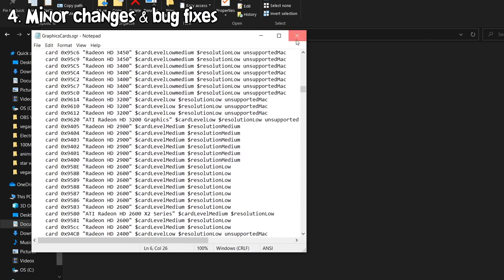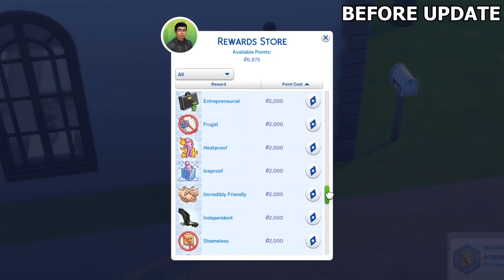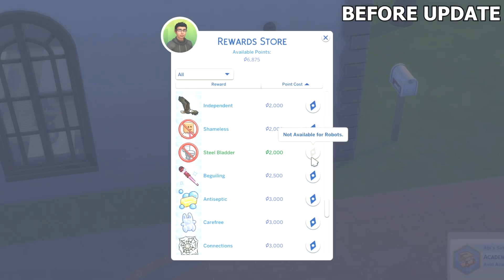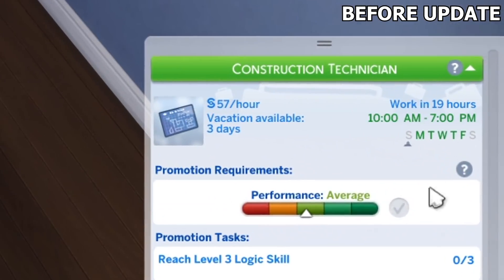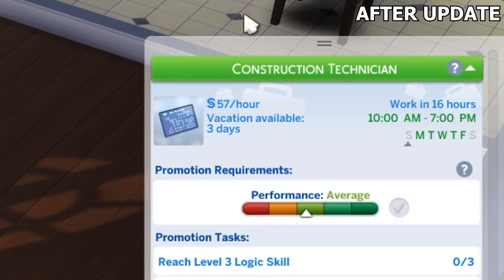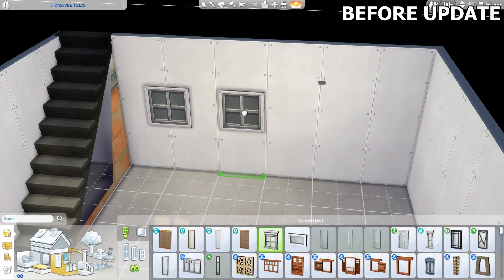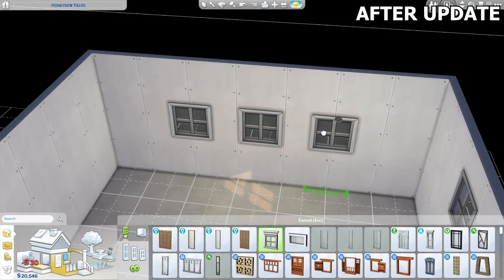I'm going to be showcasing some of the small changes and bug fixes introduced in this patch. There was a bug where if you purchase a reward trait and then hover over it in the rewards catalog, the text would say 'not available for robots' — this has been fixed to show the correct text. The background art of the career panel UI has been changed so the picture won't appear stretched anymore. There was also a bug where if you turn on bb.moveobjects cheat and place several windows of the same type in basement levels, you could see flickering shadows around the windows — this has also been fixed.